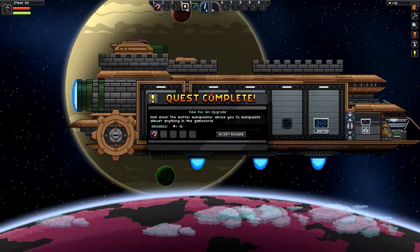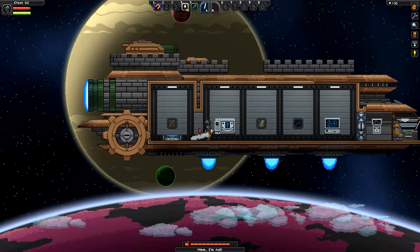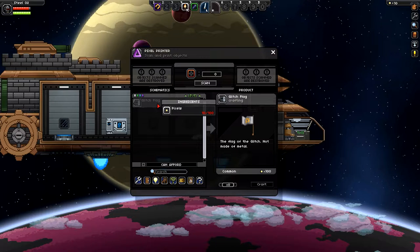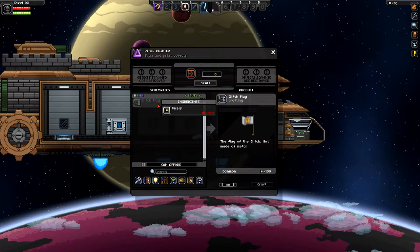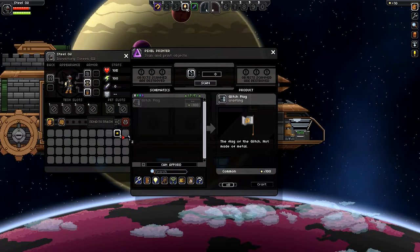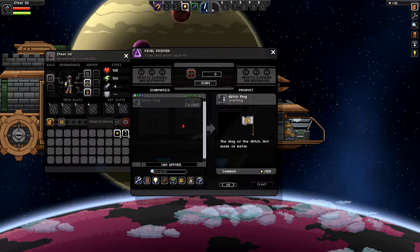We see bulb bulb. I don't think there was anything — I had heard something about scanning your seeds. Glitch flag! I heard something about that, they added that. The flag of the glitch, not made of metal. Let's see if we can scan our seeds. I scanned it, but I don't see it makeable.